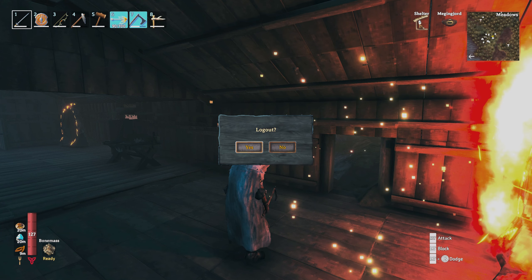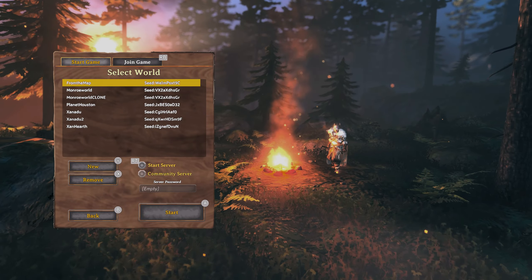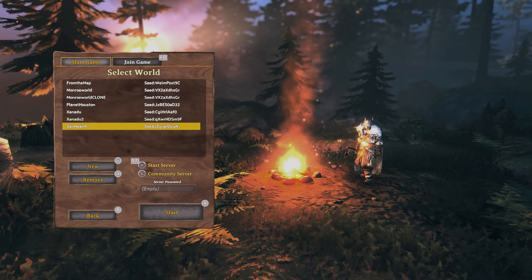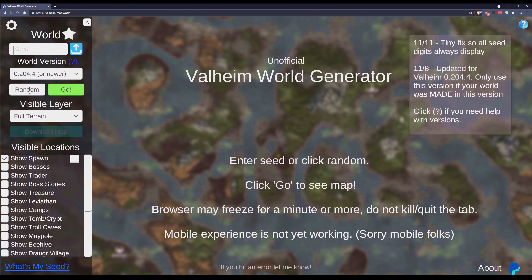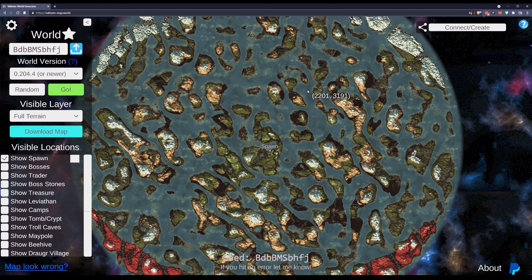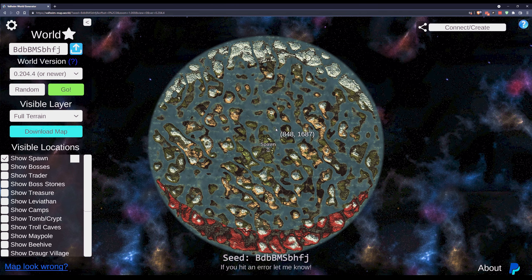Knowing that your games all have a particular seed that creates the map for you, it would seem prudent that somebody would create a tool that would allow you to take one of these seeds and see the entire world — maybe even what secrets it holds. And that, my friends, is exactly what this tool that we're going to show you today does: the Valheim World Generator. It allows you to enter your seed and generate a full map. We're going to generate a random map now. It does a lot of heavy lifting, but here is what an entire Valheim world looks like.